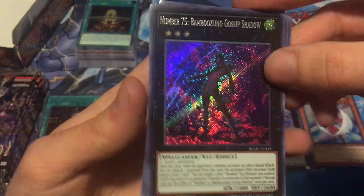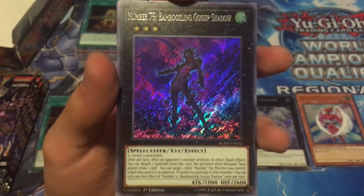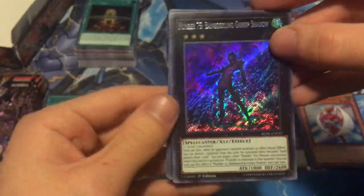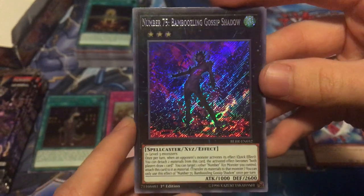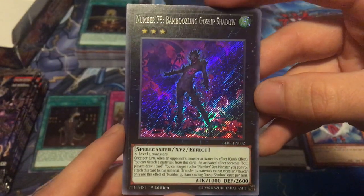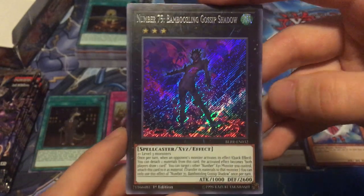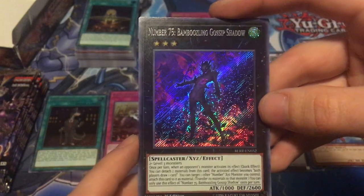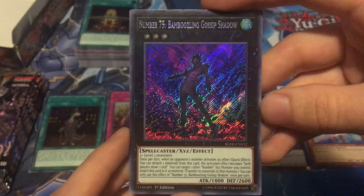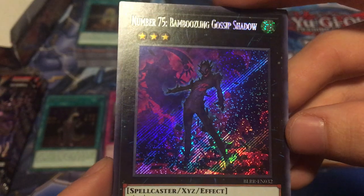Oh my gosh, no way - we actually did it! We actually did it you guys! Number 75 Bamboozling Gossip Shadow - there, I can't forget the name now, it's right in front of me. Awesome. This is exactly what we were searching for, this is what we were on the hunt for. This pretty much paid for our box - for the most part, not entirely, but a very good portion of our box. That was a really good pull. I was getting a little worried there towards the end, but I kept faith and he showed up. Definitely some good artwork on this card - look at that, that is crazy. Look at the background.